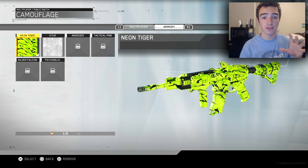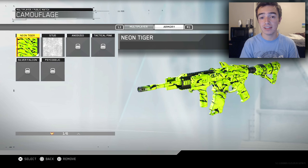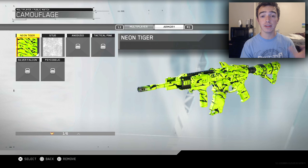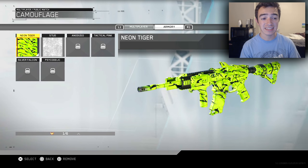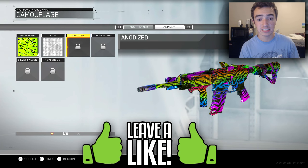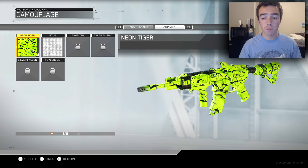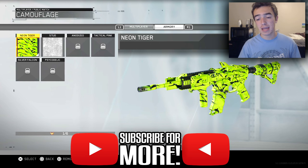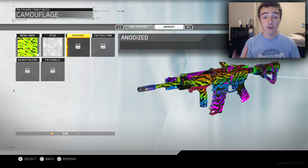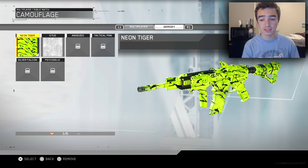Let's move on to the next category — the Armory. All of these camos you can unlock via supply drops or via weapon challenges as well. I've only opened up one supply drop so far — you're given 30 keys as soon as you open up the beta. I opened up a rare supply drop and didn't get any of these camos, so these must have been camos I unlocked by completing challenges. I'm not exactly sure what those challenges are, but I know for a fact you can get them from supply drops.